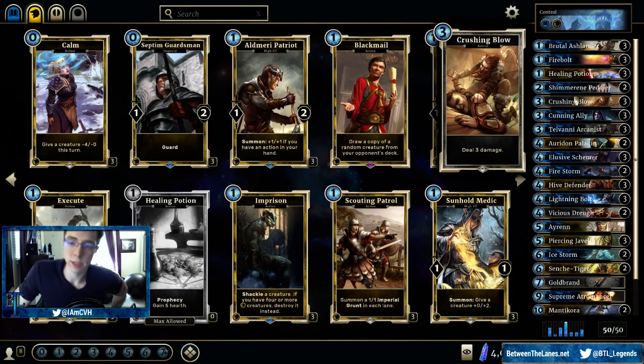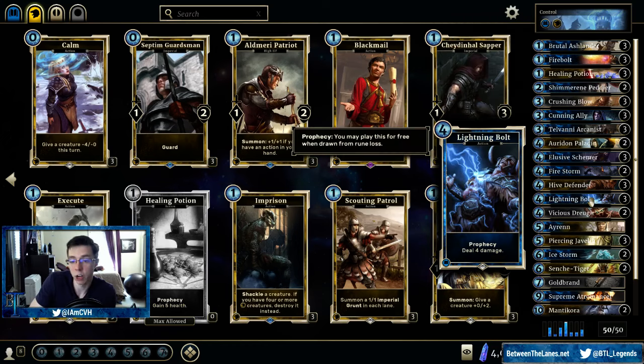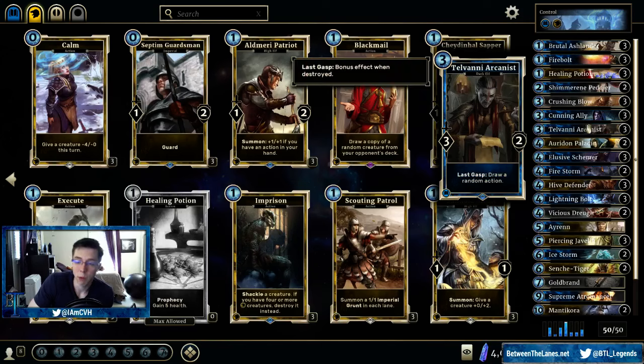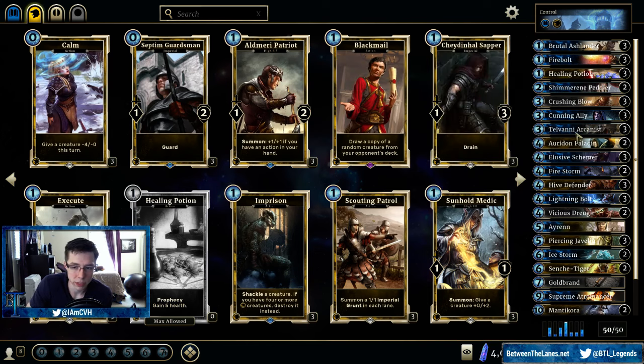Crushing Blow — solid removal. This deck's all about solid removal, getting to the late game. And of course with the Lightning Bolts you have a fair amount of reach. If you really need some burst damage and you've built up a force of giant creatures and you're going in for game but don't quite have enough, these cards can also get you there — so it adds some versatility. Cunning Ally definitely gives you solid removal and something to trade with early game. Also Telvanni Arcanist — it's a little more RNG-dependent, but it can lead to some pretty crazy turns. It does trade slightly worse though because it's a 3-2 instead of a 3-3.